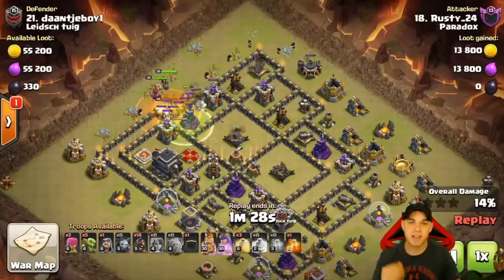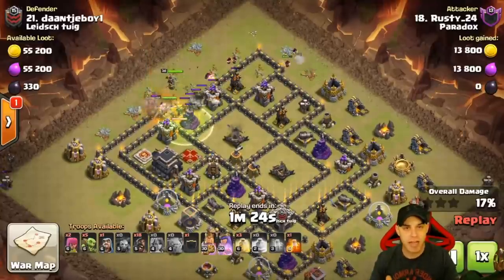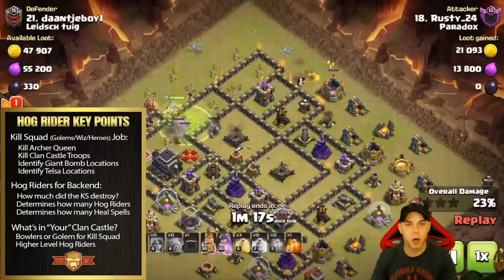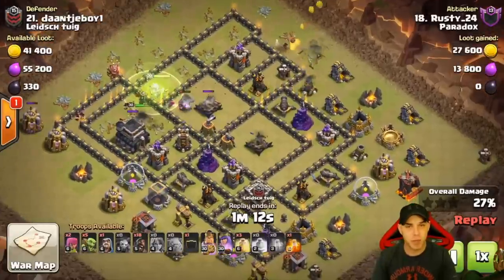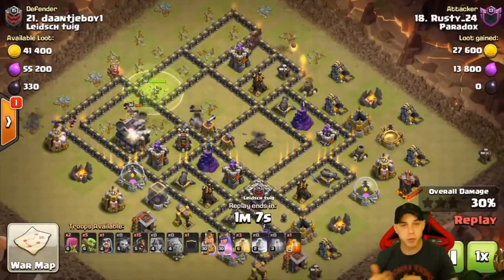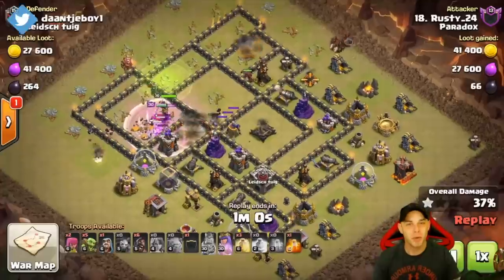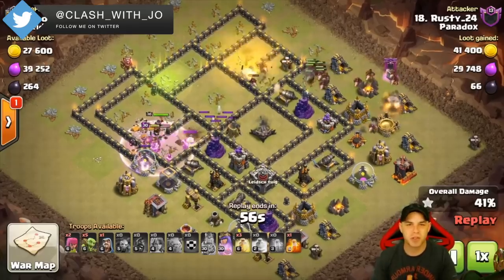I got three replays today - two hog attacks and one witch slap. However, I want to backtrack on last week's video where we left off discussing where to bring the golems in. A lot of your questions were about why you'd bring three golems opposed to two golems. Some of you are firm believers in two golems and more hog riders, but in some cases I actually bring three golems opposed to more hog riders. So I have two replays: one with three golems and one with two golems.